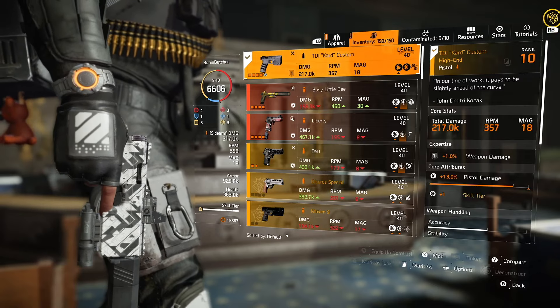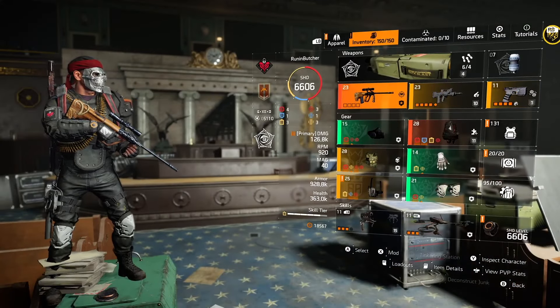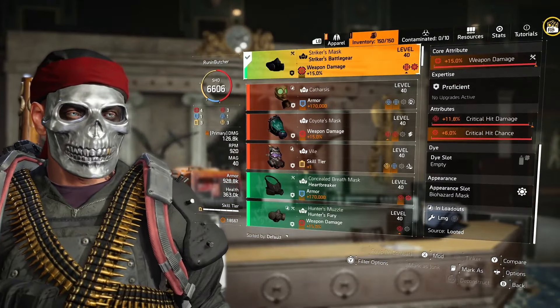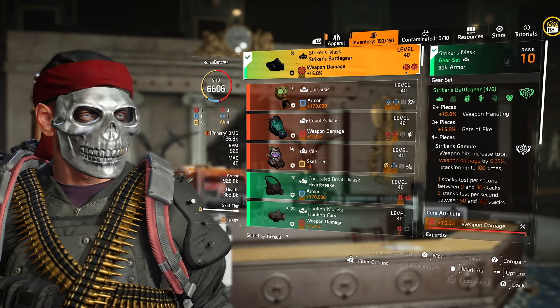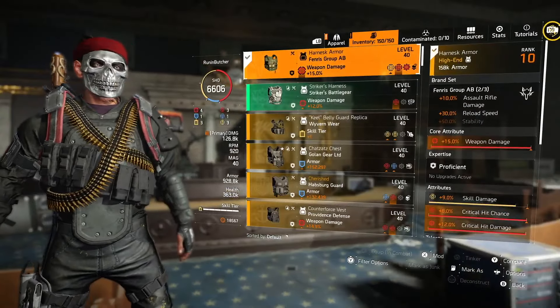For the pistol I'm using the TDI named pistol with NSYNC. This pistol will give us 6 skill tiers — the maximum possible in the game. If you're short on ammo, use your NSYNC TDI named pistol; you'll gain a skill damage buff and weapon damage buff — a really nice combination.